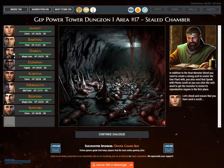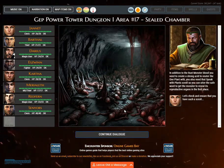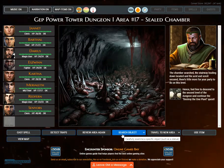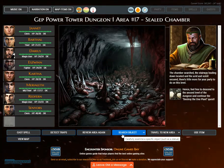In addition to the rust monster blood you need to create a strong acid to neuter the one plant, you also need a speak with plants scroll so you can utter the safe word to get the monster to reveal its reproductive organs. Let's check and ensure that you have such a scroll. The chamber searched, the stairway leading down located, and the acid and scroll secured, there is little more for your party to do on this level. Feel free to descend to the second level of the dungeon and continue the destroy-the-one-plant quest.